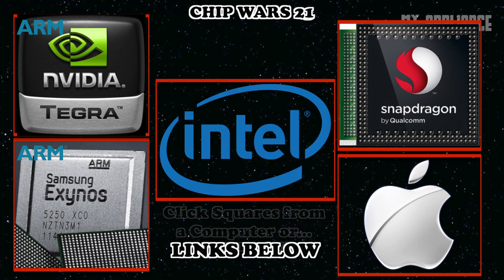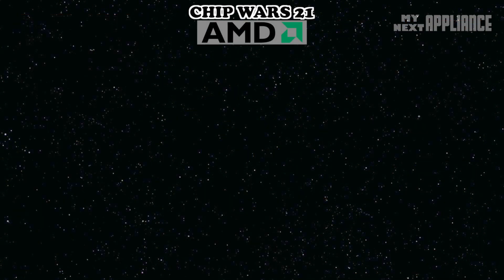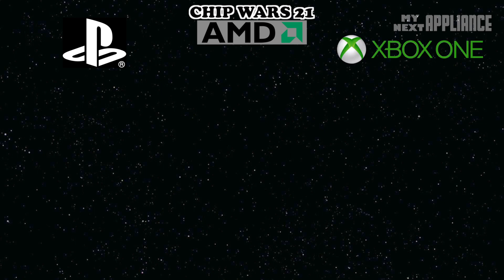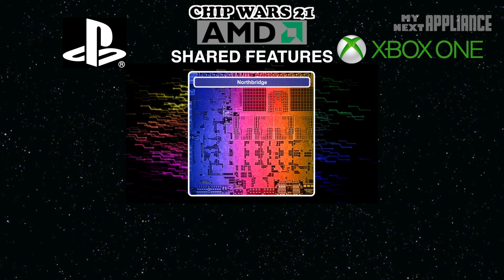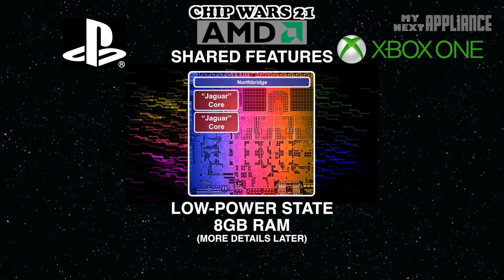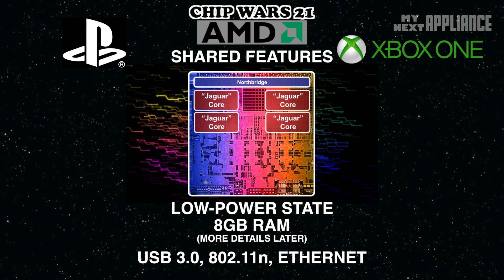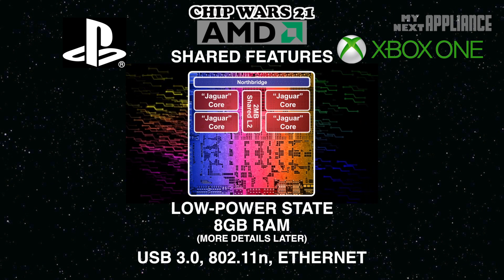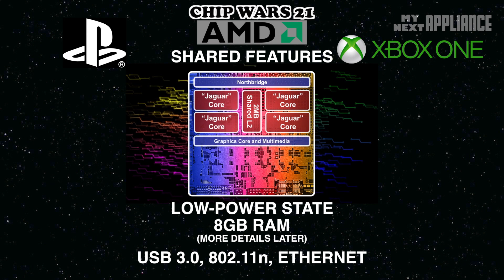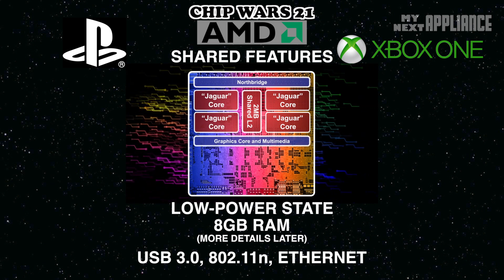This 8th generation gaming war might be great for cross-platform developers. In terms of chip architectures, the last two major platforms have a lot of similarities which should make porting games a lot easier. Because both the PS4 and Xbox One have AMD's Jaguar APU, the cores are clocked and support a constant low-power state. The 8GB of RAM supports suspending and resuming games. They both have three USB 3.0 ports, 802.11n WiFi, and Gigabit Ethernet. And thanks to the new x86 architecture, there's now only one console that supports backwards compatibility.